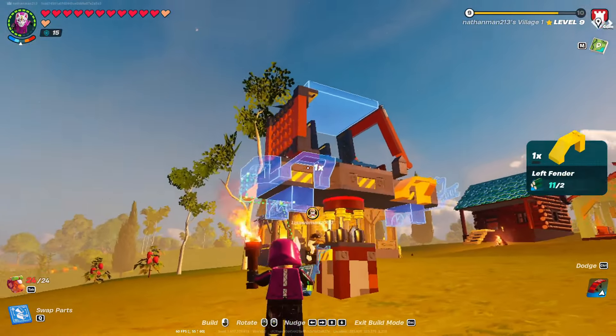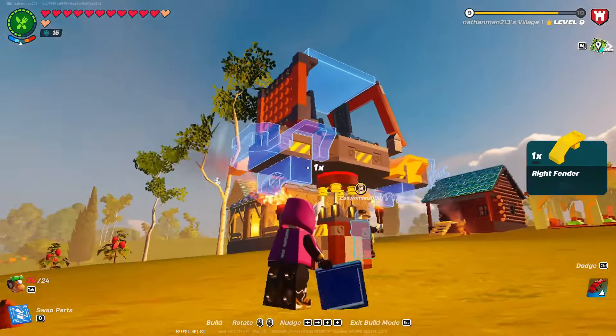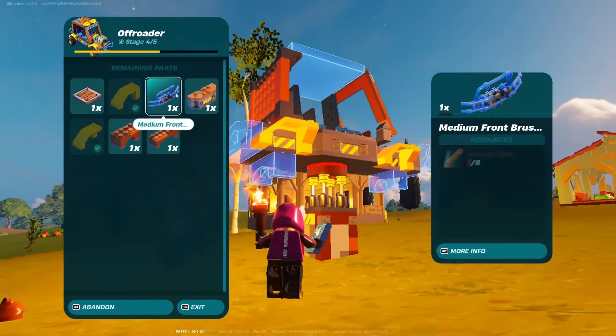Now we can build — see, this stuff uses flex wood, so that already locks you behind needing flex wood for this.